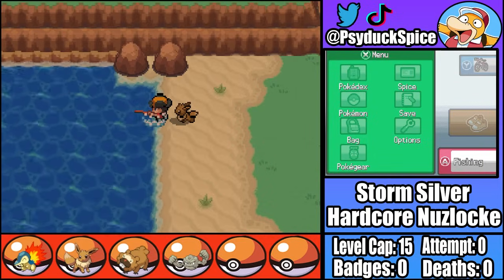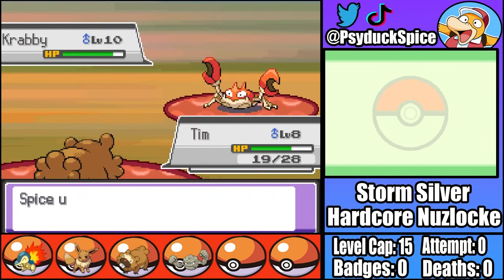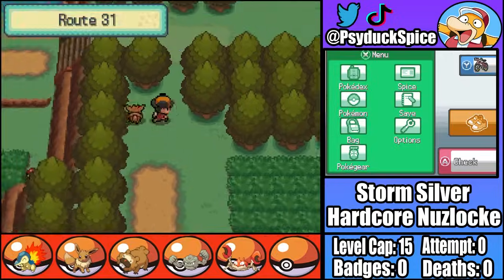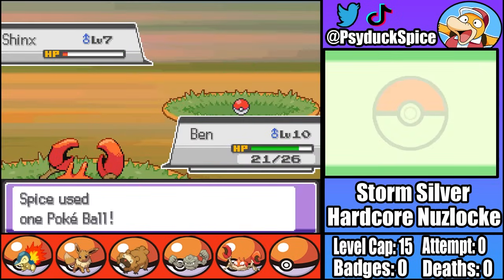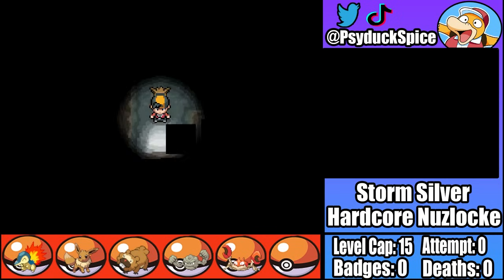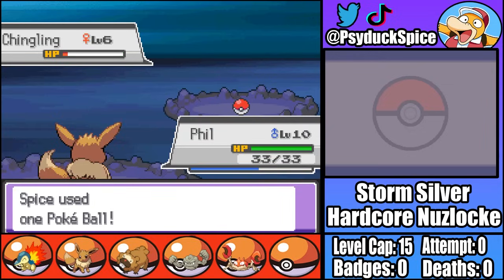Moving on from Route 46 to Cherrygrove, I'm actually already given access to the Old Rod, meaning I can fish up a Crabby called Ben. Moving north, we find an adorable Shinx who I'm sure will be helpful against Falkner, who we name Charlie. Our last encounter before Violet City, we find a Chingling I name Sarah. Chinglings often suck, but maybe Sarah's gotten a buff.